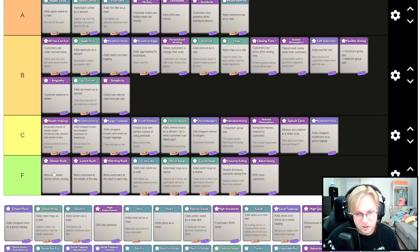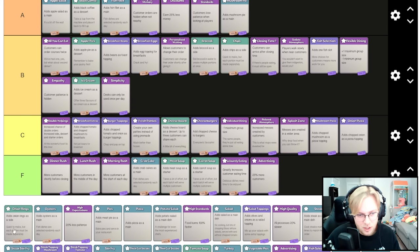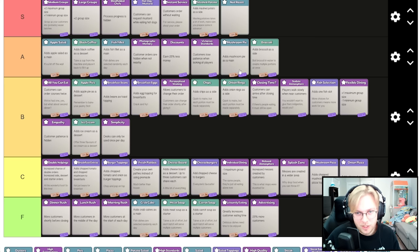Mushroom topping is definitely better than all the F tier cards — worst case it's C tier. Adds chopped onions as a pizza topping — same deal. Onion rings as a side are B tier alongside broccoli and chips. Broccoli is probably A tier; chips and onion rings have to be made individually which kind of sucks.